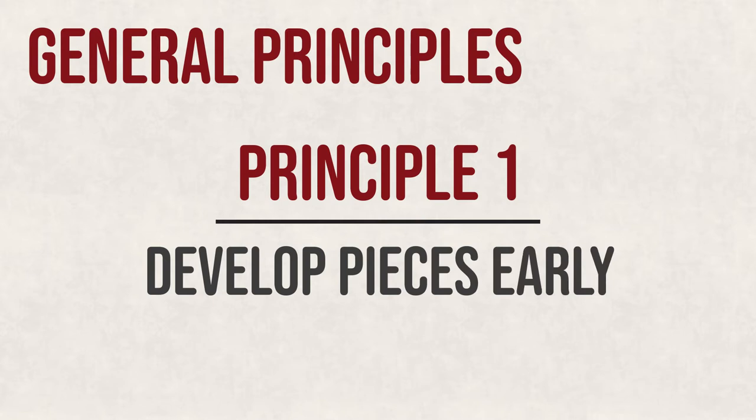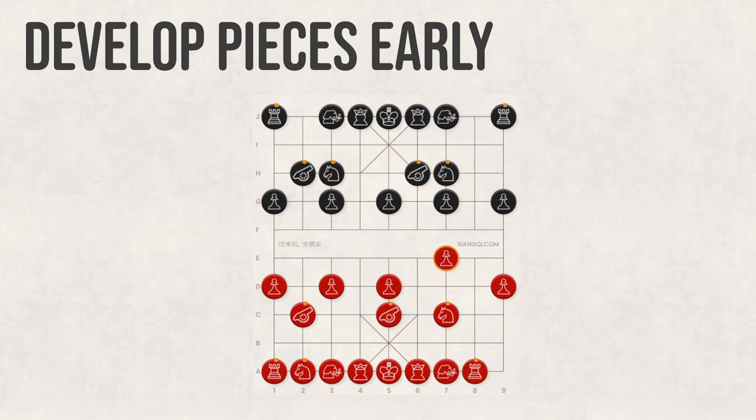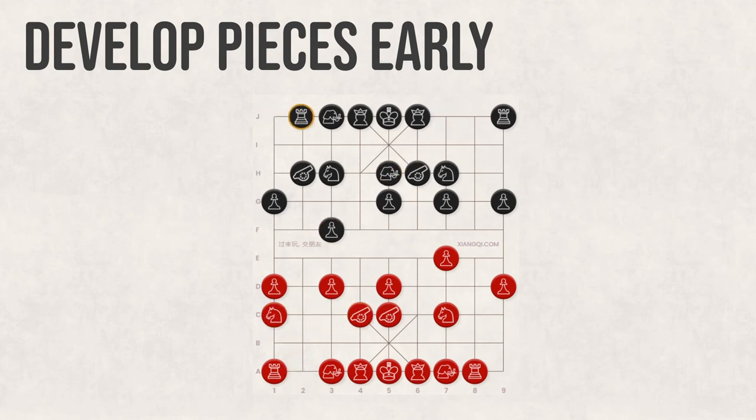Principle 1: Develop pieces early. In Xiangqi, players must create more room for pieces and build connections between them. Because of this, you should develop your more dominant pieces as soon as possible. As you play more, you'll find that in most openings these core pieces are developed in the first few moves.